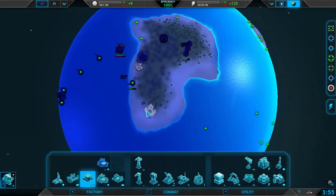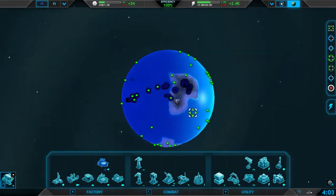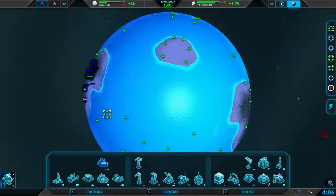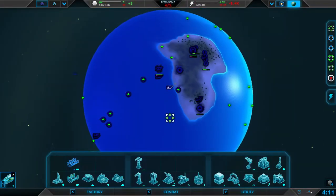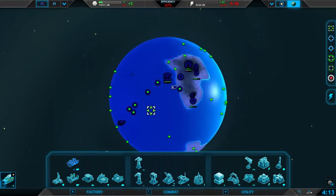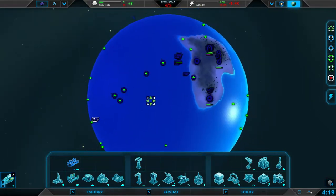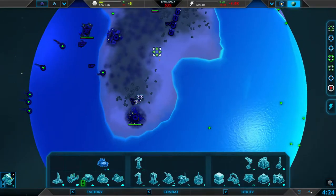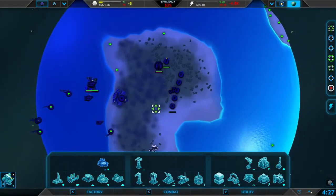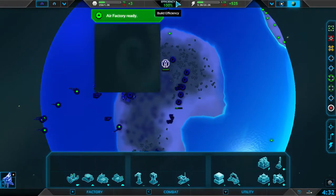It looks like we're gonna want to get some air bombers up here. Air is usually pretty good to get on water worlds, just so that you can take over areas quicker, because boats are good because they have lots of health but they move really slowly. So usually it's not the best to divert these bombers over to help these guys. That'll help with our efficiency, which is right here.